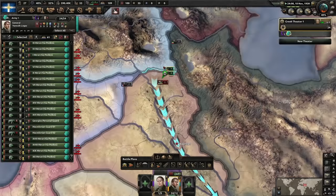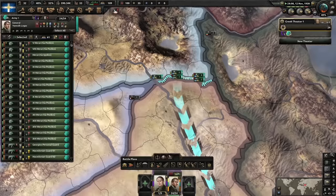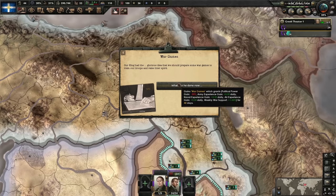We can just push into them — free pickings. Kill them, get rid. They only have about five divisions so we should completely storm over them. The king had a glorious idea to prepare war games to train our troops and raise their spirit. I have no control over this — I guess we're doing it. Mine all of it.